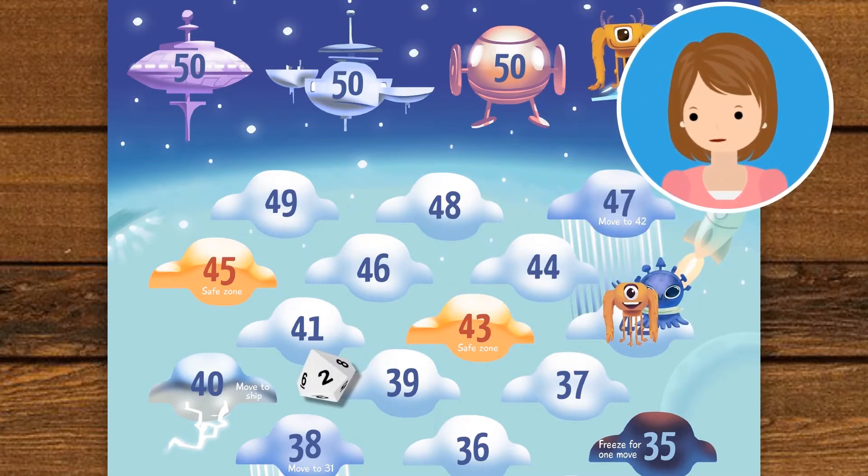I roll a 2. My alien is at 42, so 42 minus 2 is 40. Oh no! I just landed on the lightning cloud, which means I must go back to the spaceship.